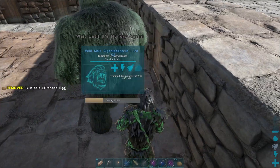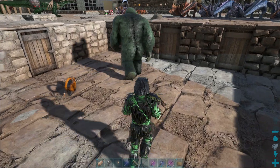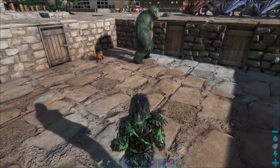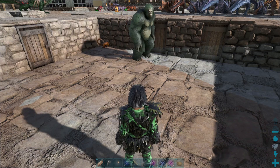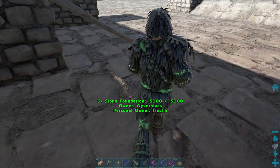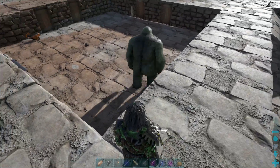This is a gorilla of sorts and is not knocked out but tamed passively. If you respect their personal space they will not go ape on you. So you have to place the taming food into your last action bar slot and approach the gorilla, making sure not to touch it. Feed it when the option appears by pressing E.